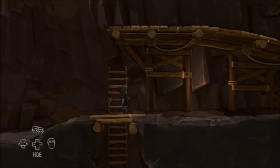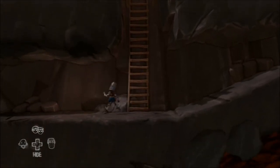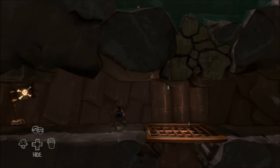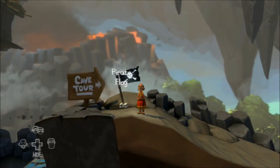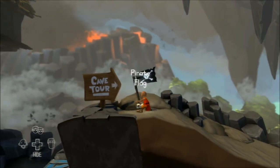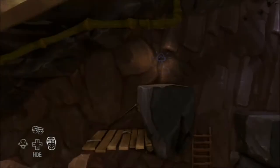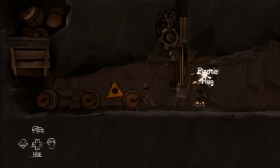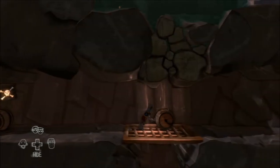Carry on exploring in the direction the monk just headed — you want to head down now. Head down the first set of ladders and you'll see there are some rocks that can be exploded. This is where the pirate flags come in handy — get all three characters to pull on the pirate flags. Remember there are two up top and one underground in the pirate cave. Once you've pulled all the flags the door will open, giving you access to the barrels.